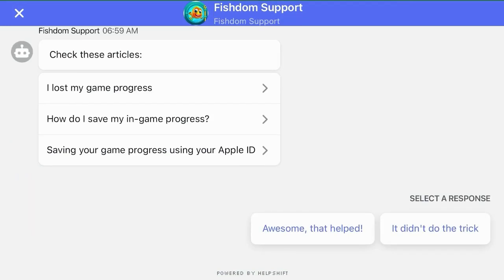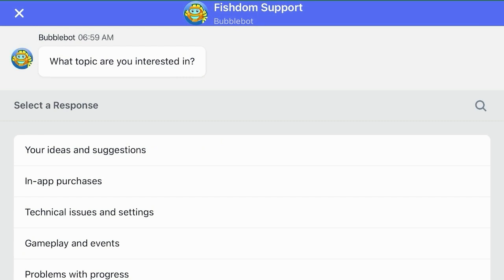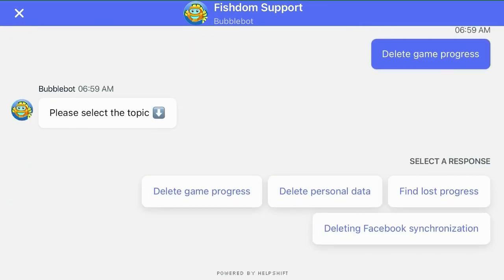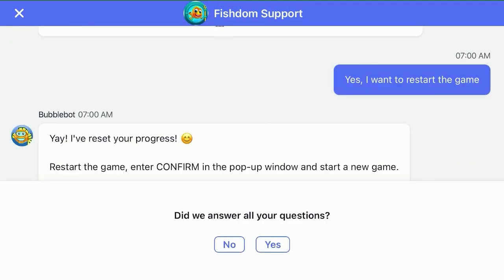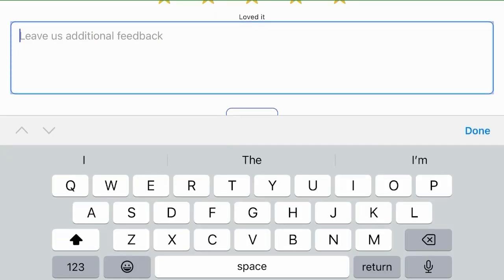These options are not helpful, that didn't do the trick. Go to 'Problems with progress,' then 'Delete game progress' — and again, delete game progress. Yes.